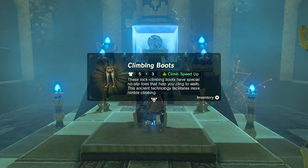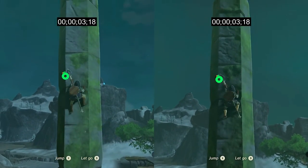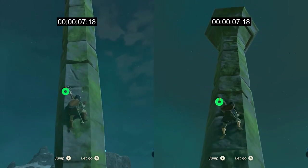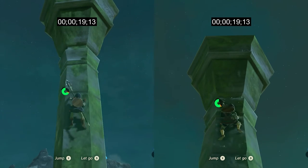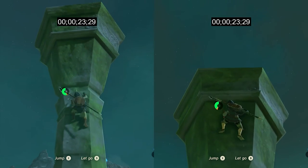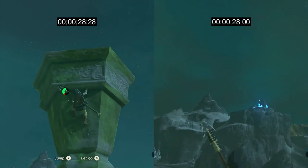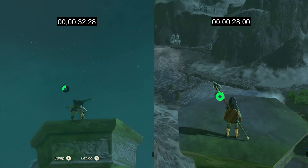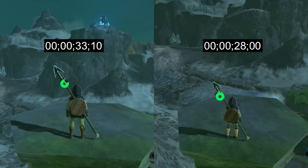I decided to do a little comparison — I found a pillar on the plateau and timed it to see the difference. On the left you can see the normal boots, on the right the climbing boots. Speeding this up a bit: the right side gets to the top in 28 seconds, while the left follows at 33 seconds. The difference is about 20%, which is worthwhile if you're likely to do a lot of climbing.